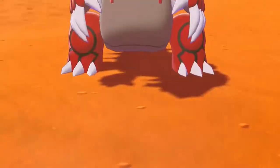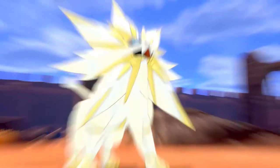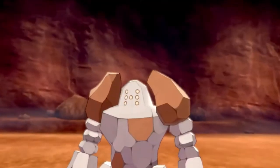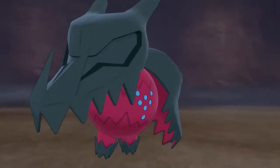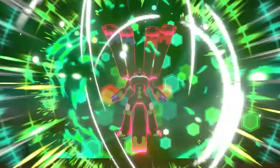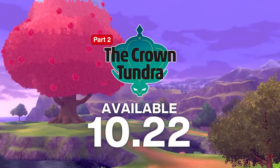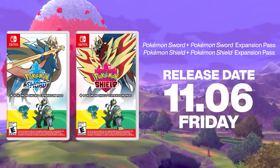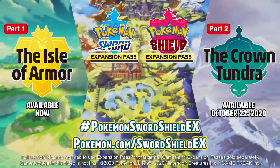Hopefully we get some other Galarian forms in Crown Tundra like we did not get in Isle of Armor. There has been a data mine from Isle of Armor which gave us some Crown Tundra information — I have not seen it. The only thing I've seen is a list of returning Pokémon, which includes, spoilers, my guy Swampert. I don't know much else about this DLC, so the fact that they didn't reveal a lot in this trailer, even though I know from friends there's a lot we haven't seen, I think is pretty promising.